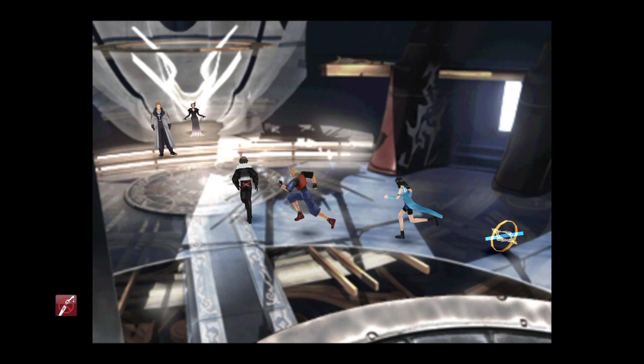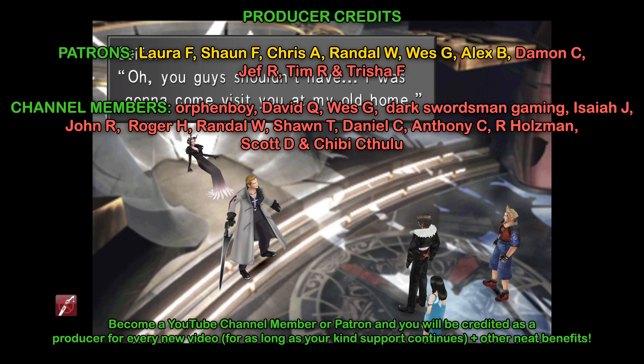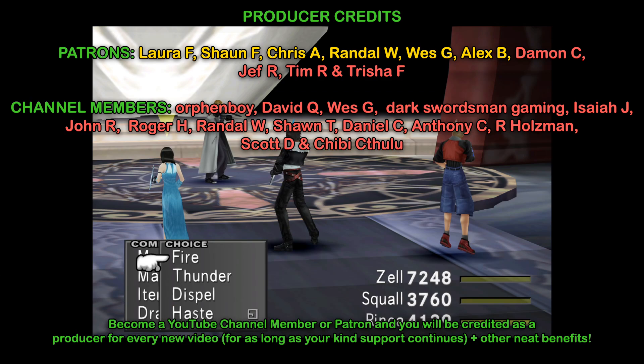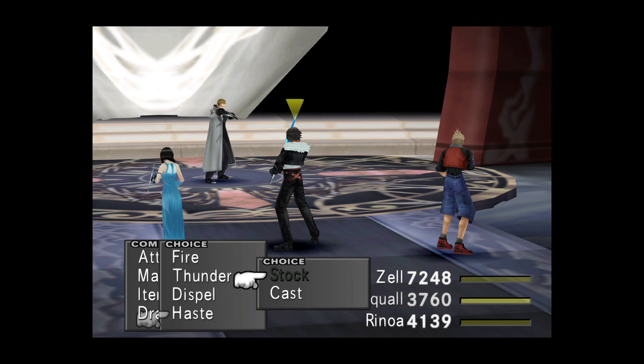Greetings YouTube, Simon here and welcome to my next Final Fantasy VIII Remastered Guide. Today we are going to be getting the Alexander Guardian Force, a Guardian Force you do not want to miss because if you do, you cannot get him until later on — in fact the final dungeon of disc 4 — and he has access to some very powerful abilities that we're going to want to use. When you make your way to the end of disc 2, this is when this Guardian Force will be available to us for the first time.